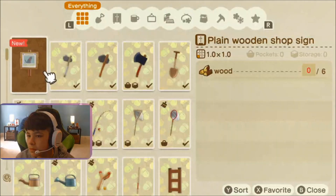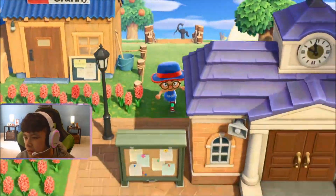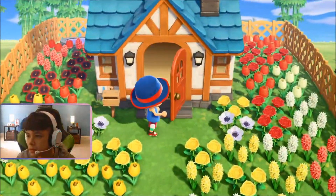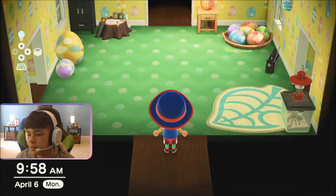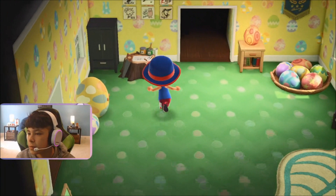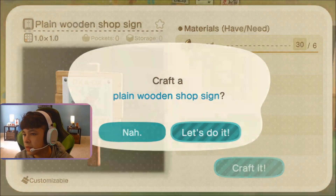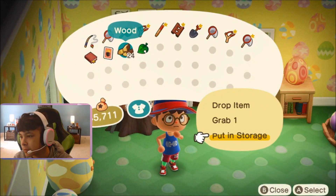Let's see what it consists of. Wood. Okay, that's simple. So, now we gotta go back to the house and make this wooden sign for Buck. Now, let's see. I forgot how much wood I actually have, though. Oh, here we go. I actually have a lot. Well, that works. Plain wooden sign. Okay, so this is Buck's — now we just crafted it. Now we have to go give it to him, just so we can complete his second request.